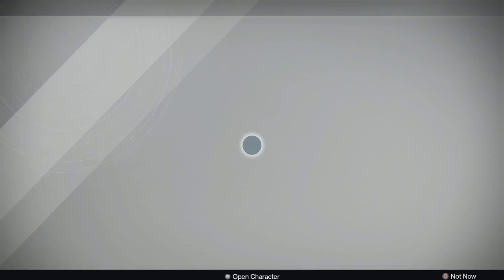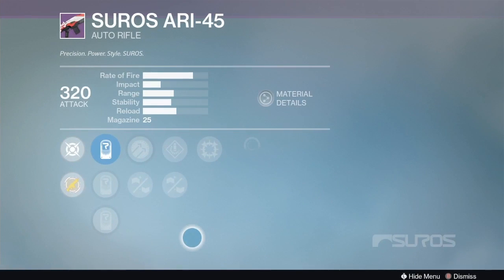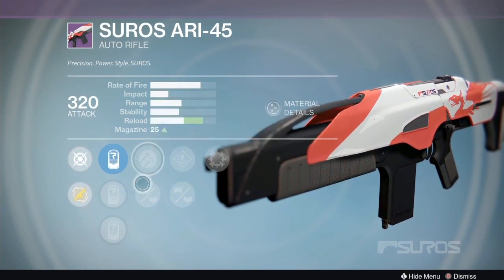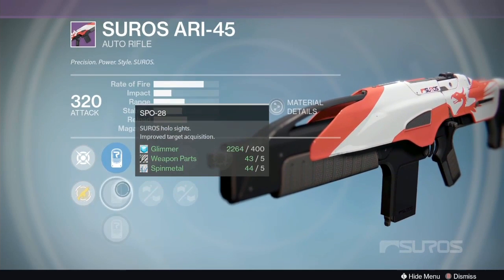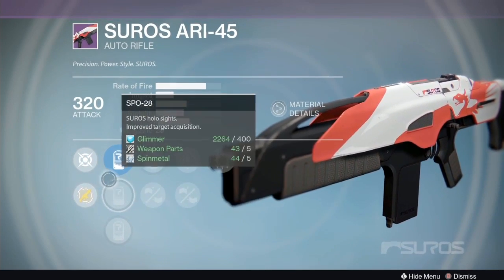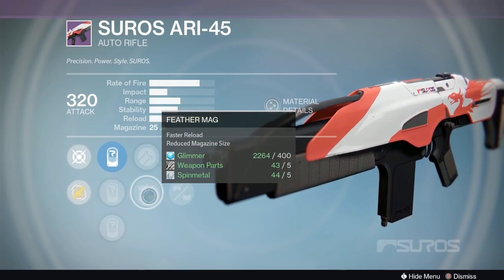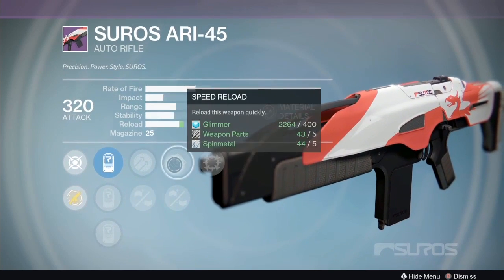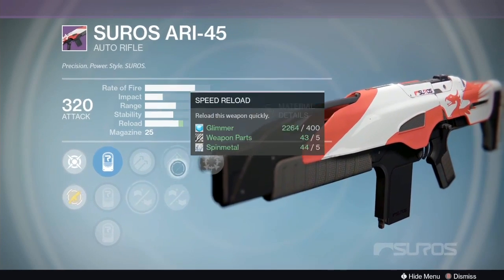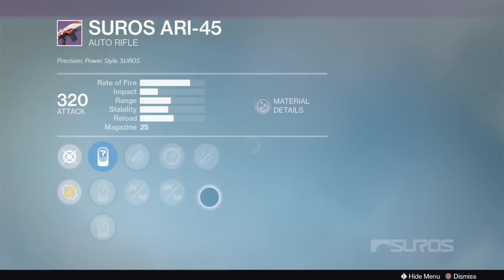First up, the Suros ARI-45 auto rifle. I like focus fire on this gun because it's already high impact. The first option has rifle barrel, speed reload, hammer forged, and feather mag with the 28, 12, and 37 scopes. I like the 28 scope - feather mag gives quick reload and focus fire slows the rate of fire so losing a little mag isn't a big deal. Rifle barrel pushes range out, or speed reload if you want super fast reloads - that's a really cool roll right there.